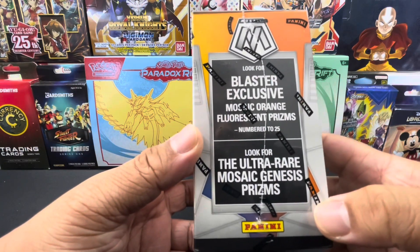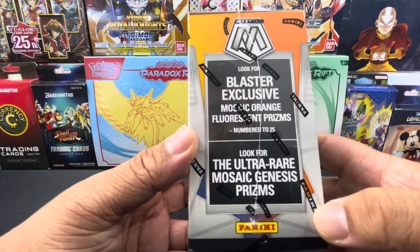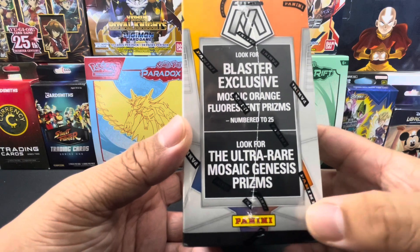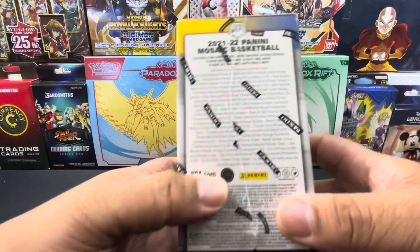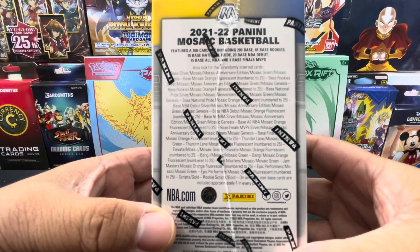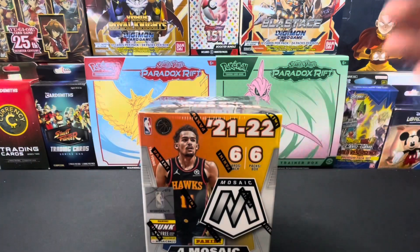We are also looking for blaster exclusive mosaic orange fluorescent prisms numbered to 25, and the ultra rare mosaic genesis prisms. Hopefully we're able to get any of these inserts. Let's go ahead, let's get started and let's see what we could get.